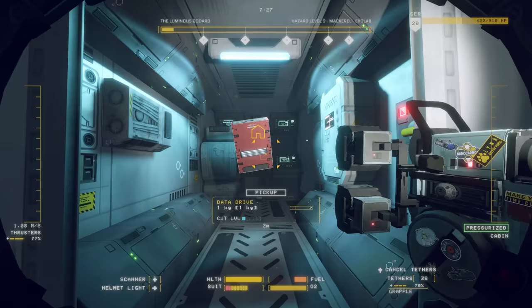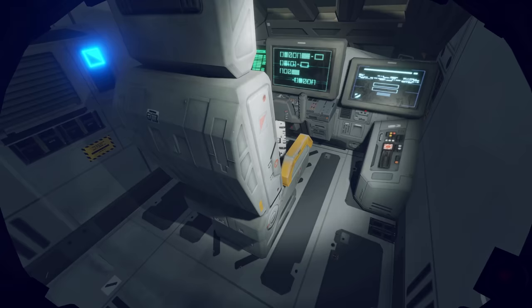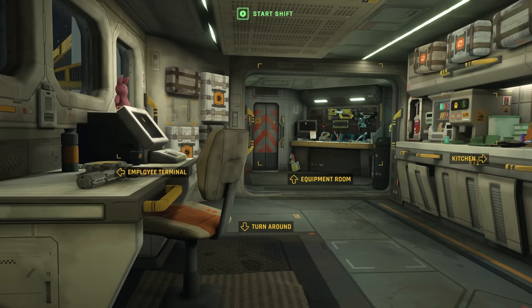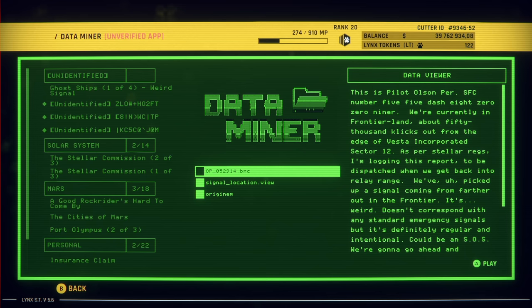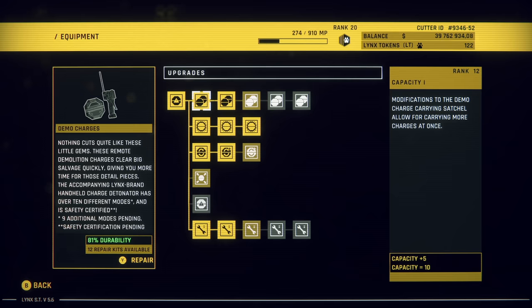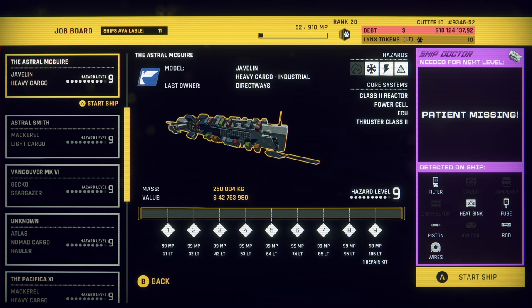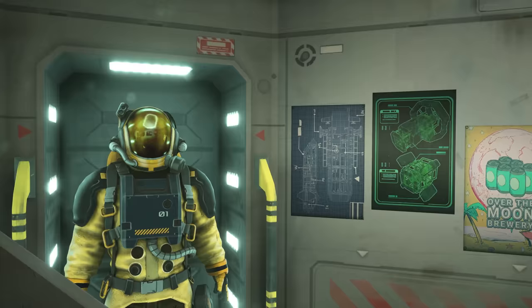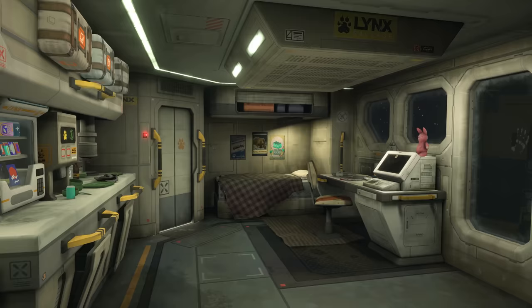While inside each ship, you may come across data drives that can be decrypted to grant credits or shed light on the people and events that have led humanity to this point. From the HAB, you can review your collected data drive materials, manage upgrades, and select your next salvaging project. As you progress, you'll also unlock various cosmetics to decorate your HAB and make it feel like home.